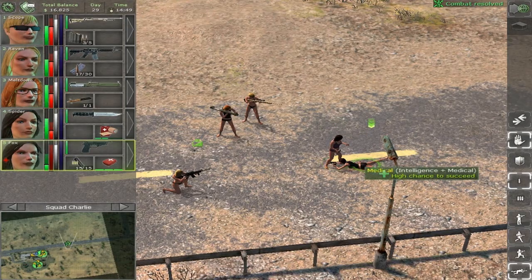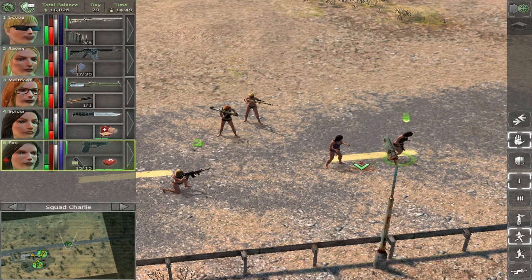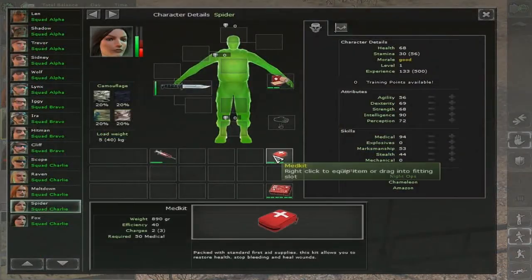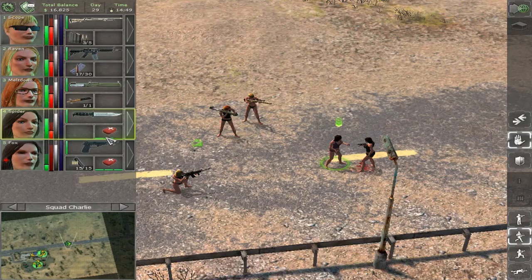When he is conscious, he will have a red cross next to his face. To cure him from this, you will need a mercenary with at least 50 medical skill to use a med kit, or 80 medical skill to use a large med kit.